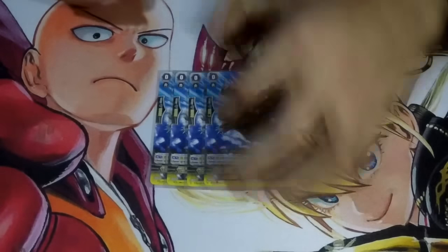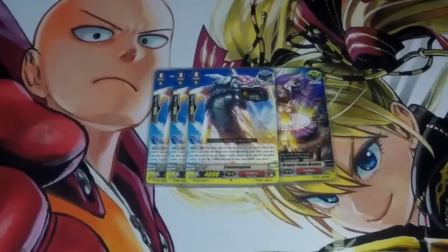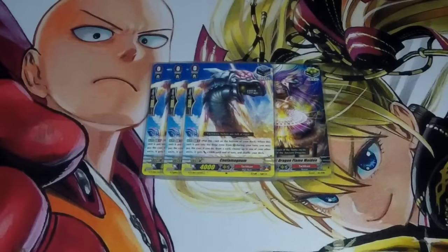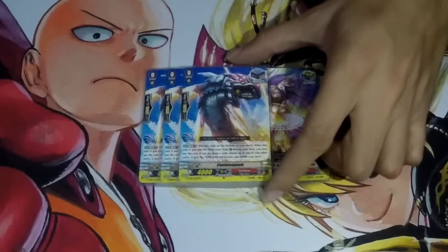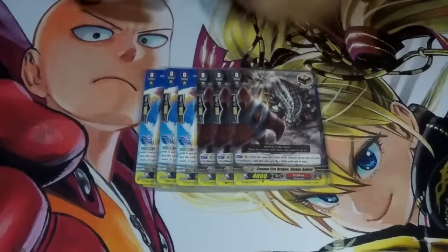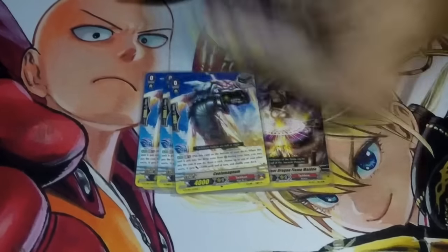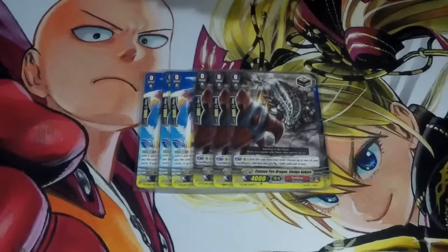For the triggers: 6 Criticals. 3 of the new Stand trigger — it's really good for helping you keep advantage because it gives power when it dies and also replaces itself with a draw, so you get to use it as fodder and then bring it back to your hand. That fits the theme of drawing cards after retiring rather than bringing it back to the field, so you get that defensive play. And then 3 draws to help keep up advantage, because the deck doesn't keep advantage as well. While you do get to keep cards back in hand, that's not always useful because you don't always draw what you need, so draws help the consistency.